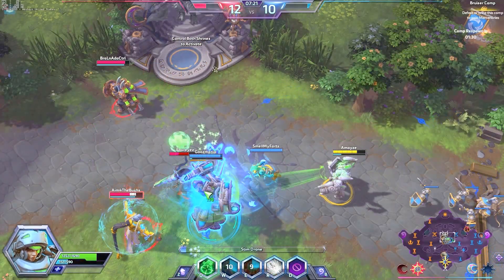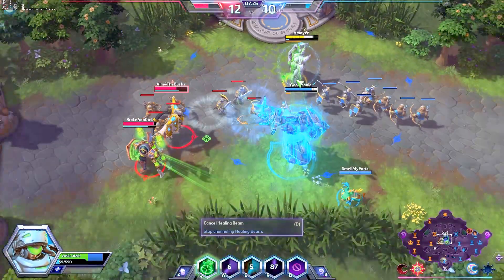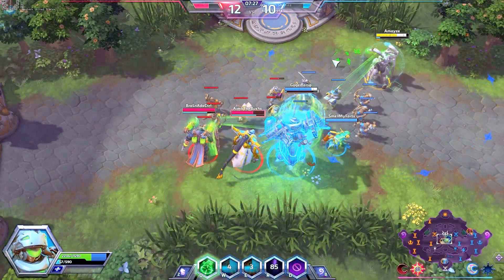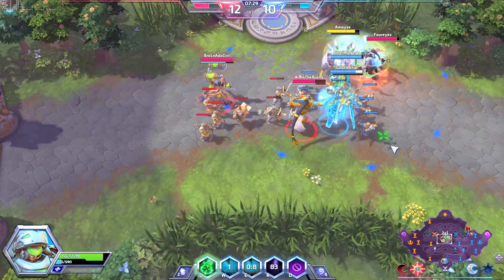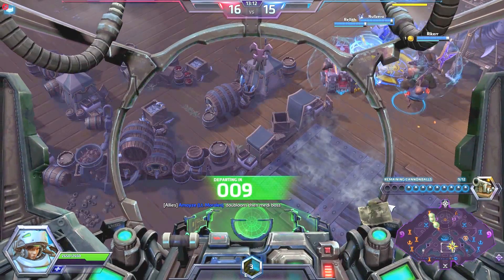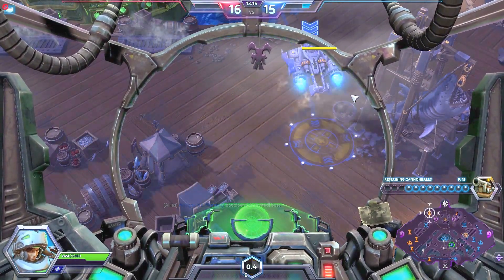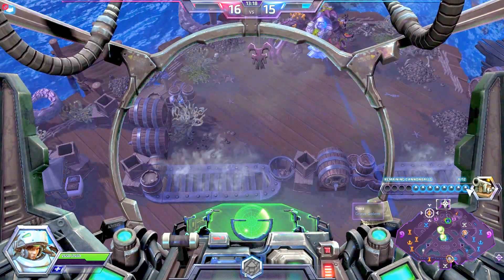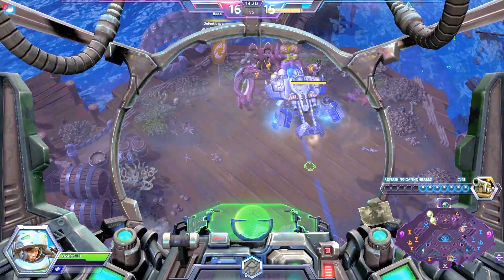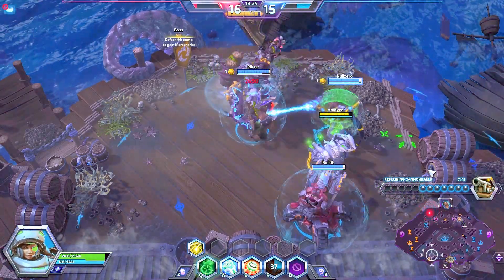Stim Drone is a perfect choice in almost any solo queue situation, but with a little bit of coordination Medivac Dropship becomes a clear winner. The map pressure I was able to put out with Medivac Dropship was intense — being able to steal bosses and merc camps was a big deal. If you're playing with a really responsive team, I definitely suggest Medivac Dropship. But if your team seems to be spending time in their own lane, probably take Stim Drone.